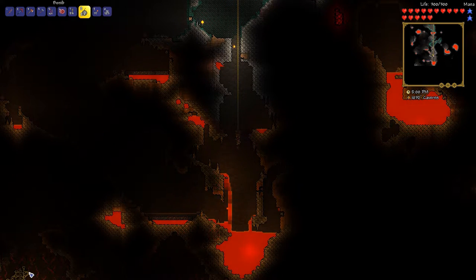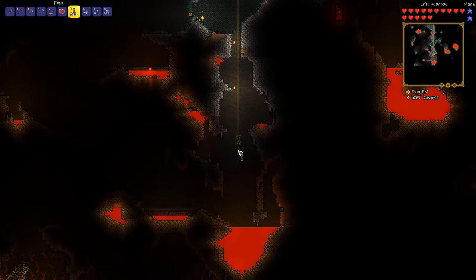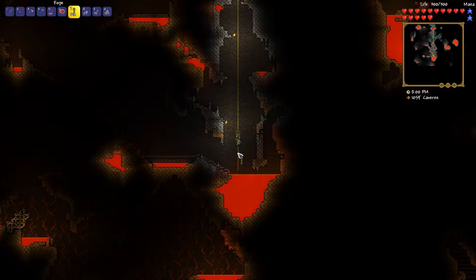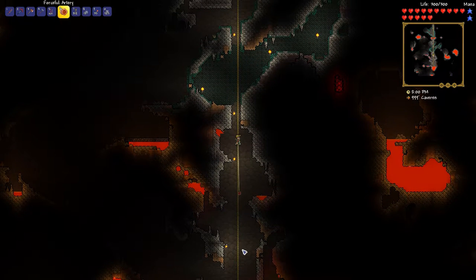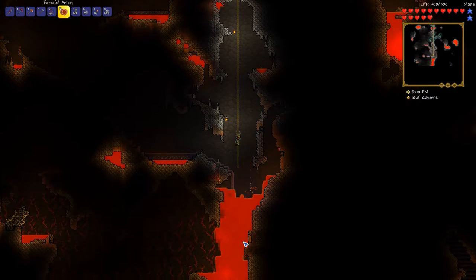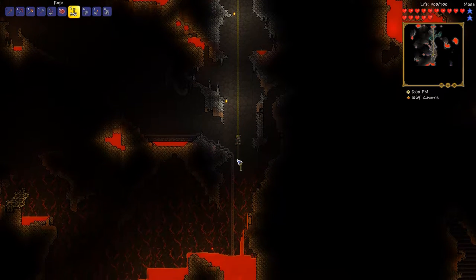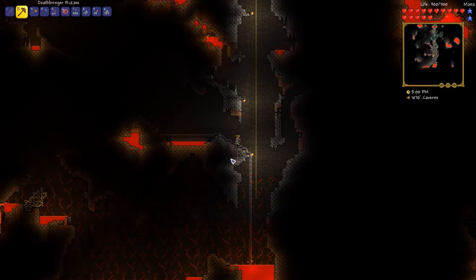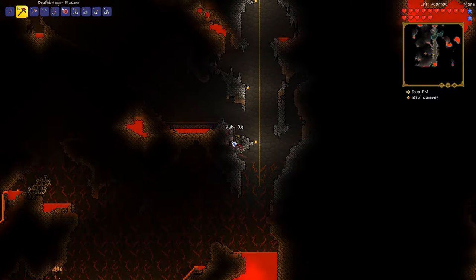Oh snap guys, look at that — the very very tip of the bottom of the world. We're getting close, we just need to build a bridge and stuff. Oh my gosh, please don't kill me, bat! Yo-yo to the rescue, there we go. I think — nope, just a bit more. We're almost broken through. There are some nice rubies over there, those could sell for quite a bit of gold — probably like one or two, but who really cares.